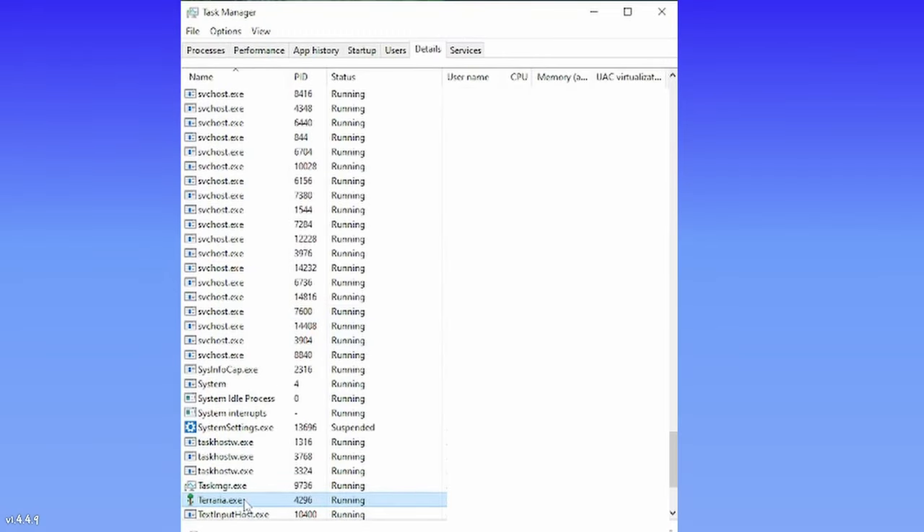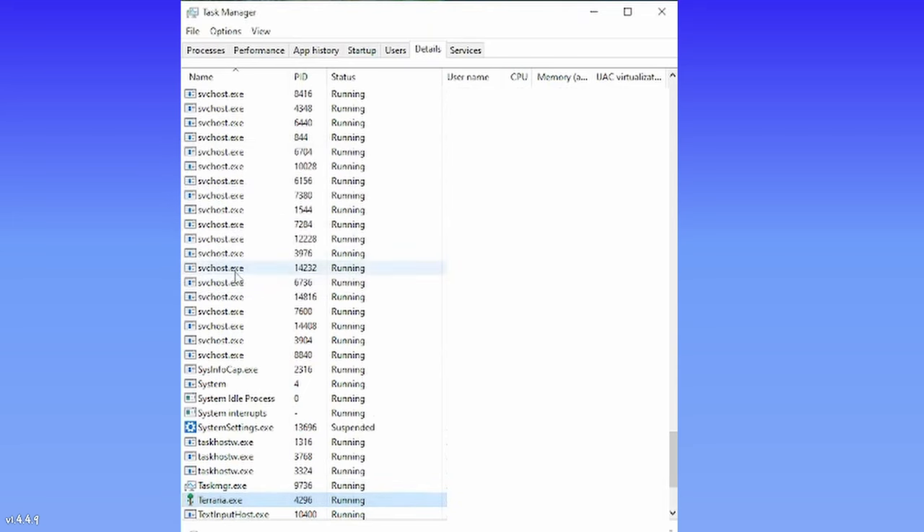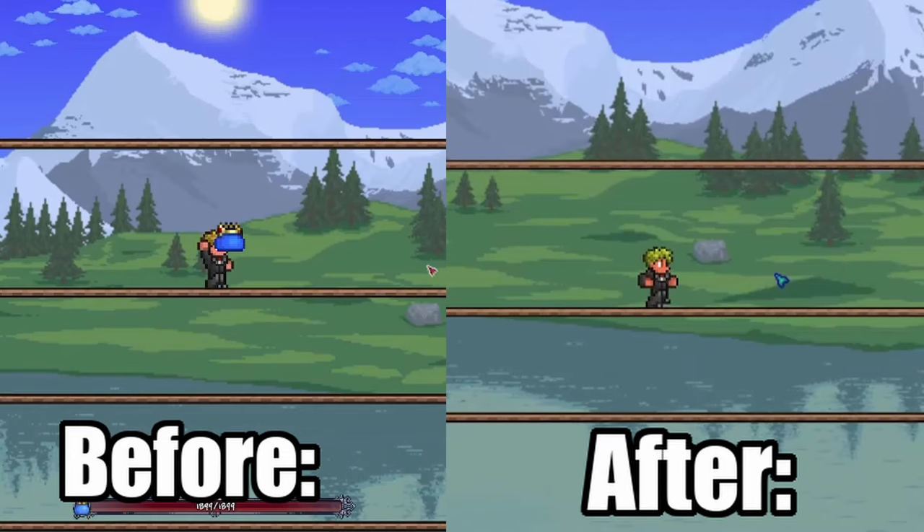Then right-click the highlighted Terraria.exe icon. Hover over Set Priority and click High. Then click Change Priority, and there you go. Your gameplay should see significant improvements.